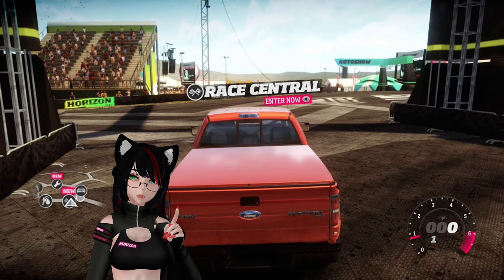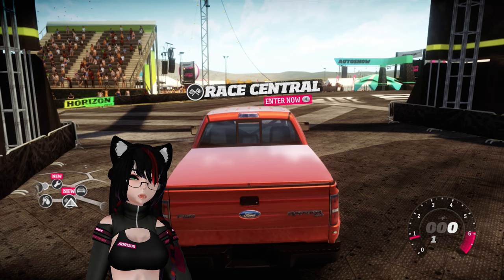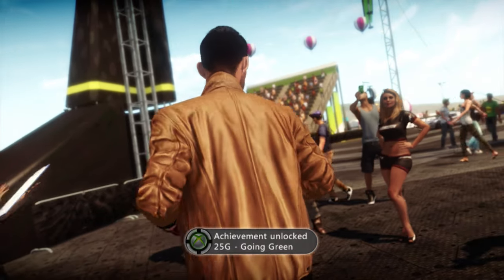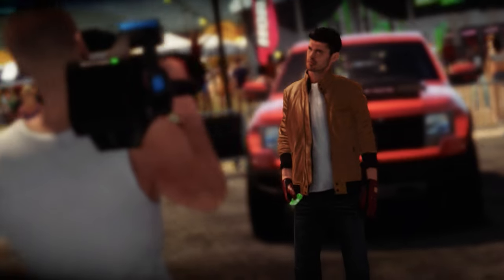Hello, I am Test Drive, and welcome to episode 5 of Forza Horizon. I don't exactly remember what happens when you get a new wristband, so let's find out. It might be a cutscene. Let's see. Congratulations — a green wristband! This opens up a lot of new events for you. You're moving up in the world.